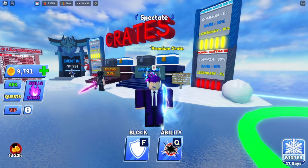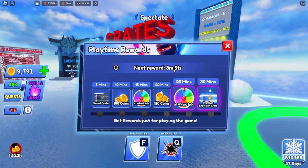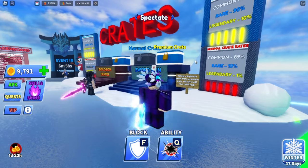First off, you want to join the game and play for a while. Then go to the Extra tab on the top left and click on Playtime Reward. As you can see: next reward in 3 minutes — at 5 minutes you get a sword crate, at 10 minutes 100 coins, at 15 minutes one wheel spin, at 20 minutes 150 coins, at 25 minutes one wheel spin, and at 30 minutes a premium explosion crate.